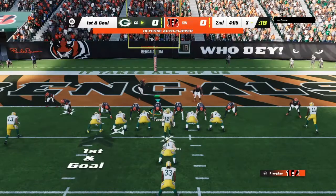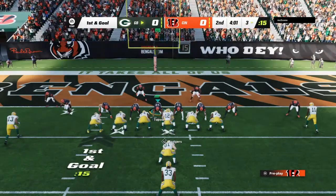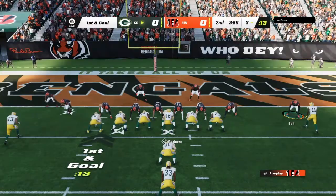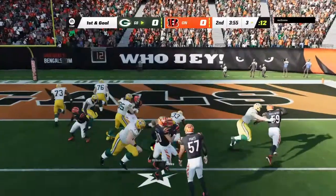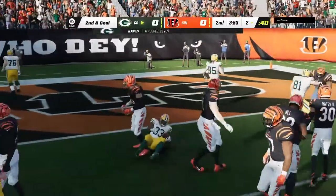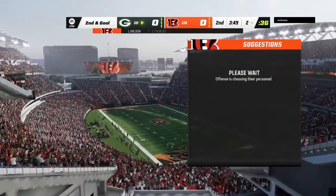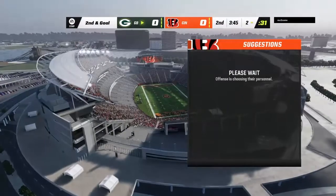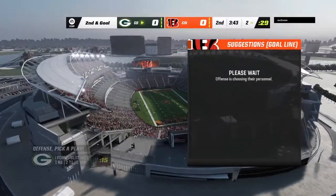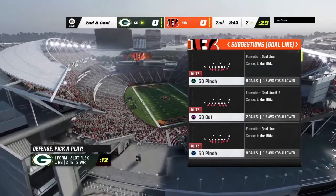Here we go now on first and goal. Jones, fighting, but he won't get too far — maybe a yard, that's all, down to the two. It's a gain of a yard and it'll set up second and goal. Good work there holding him out on first down, and this is going to be a battle down here on the goal line. Can they hold their ground for two, maybe even three more plays?